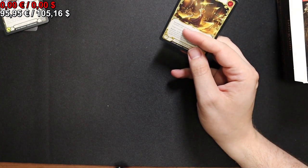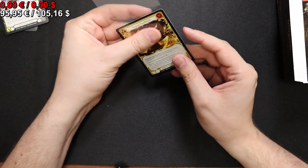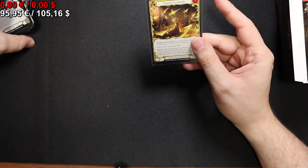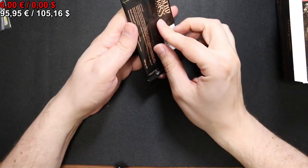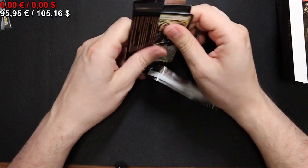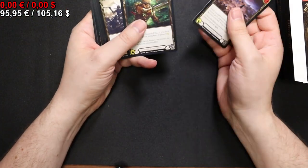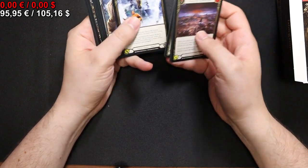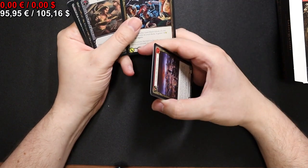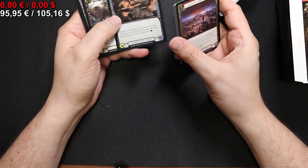I'll skip through the class commons so if you want to look at some you can pause and have a look. I'll leave the Singing Steel Blade and move on to the next pack. There are some nice rares in here — Lustrage Effort, I'm taking that, and a Cartilage Crush in red for our foil.